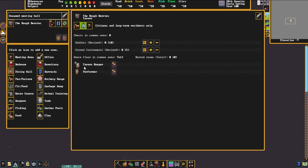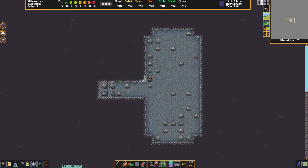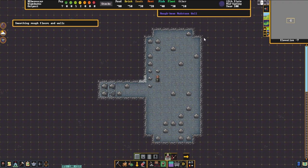Beneath that is musical instruments. Musical instruments in Dwarf Fortress are procedurally generated and probably deserve their own video, so we're just going to leave that at default. Note that when traders come by you can purchase musical instruments off of them — they will be constructed like a piece of furniture such as a table or chair. Just like the mugs, you can set the number you would like to have stored in the tavern.